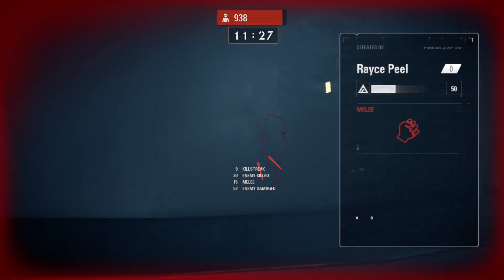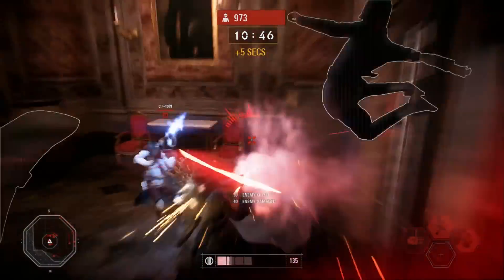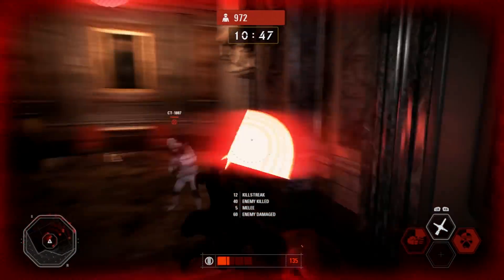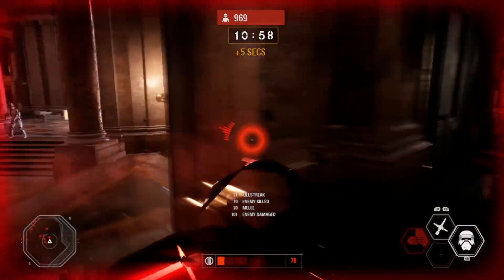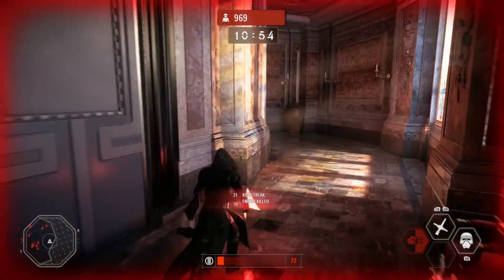He has no escapability like Darth Maul, and he can only block a few shots before he starts getting shot up. His ineffective block also hurts him in Heroes vs. Villains, because in any saber battle he will almost definitely lose. I don't see why his block is so short, so I think a little tune-up there and you have a very fun and effective character.